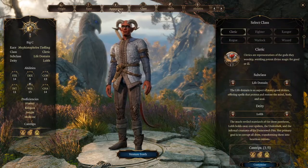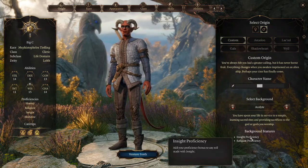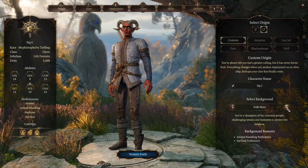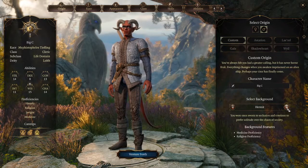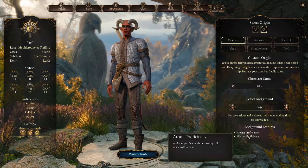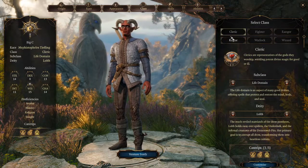So we've selected the appearance, selected the race as tiefling, changed our name to Big C, and our background is acolyte which gives insight and religion bonuses. Let's look at other backgrounds — charlatan, criminal, entertainer, folk hero, artisan, hermit, outlander, sage. Sage adds proficiency bonus to any roll with arcana or history. Okay, sage selected.